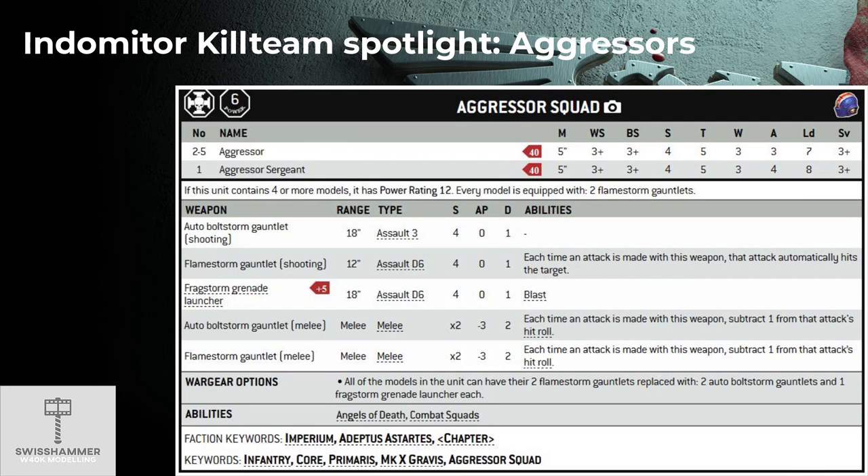Rocking the solid Gravis stats line of Toughness 5 and 3 wounds, they are somewhat comparable to Terminators. Aggressors basically have an extra toughness and an extra attack over the Terminators, but the latter have a better armor save as well as access to a 5+ invulnerable save thanks to their Crux Terminatus. In close combat, the Aggressors' gauntlets share the same profile as the Terminators' infamous power fists. This makes the Aggressors the only Gravis unit available to the Indomitor Kill Team that can actually pack a punch in close combat.